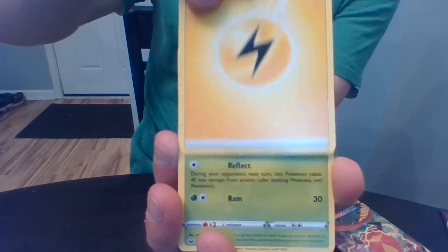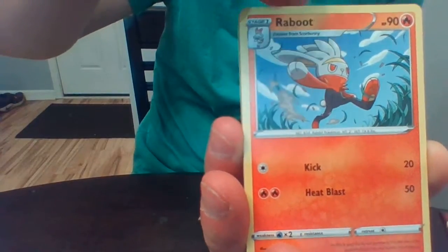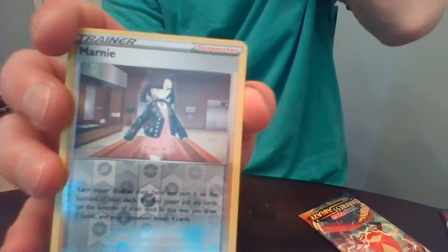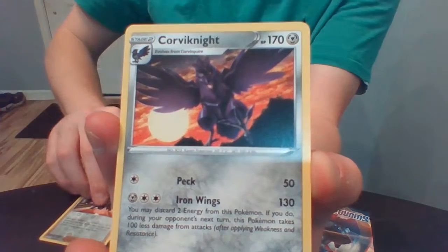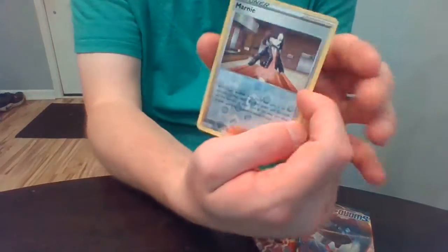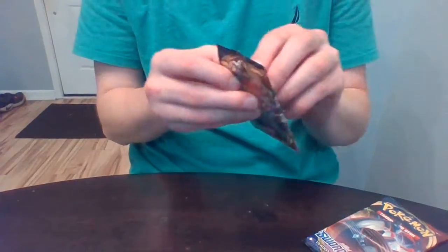Let's get this super rare. Stunfisk — okay, Galarian. The shiny trainer. Sometimes something good comes after a shiny trainer. I'm going to look away for a second — you tell me. I'm going to look in three, two, one... So I got one shiny trainer, which means in another one of these packs there's going to be that secret rare. We're going to get it Pokefam — secret rare coming right up.